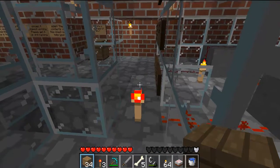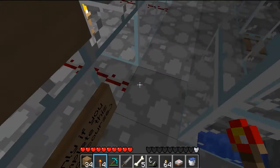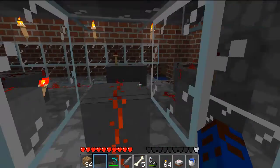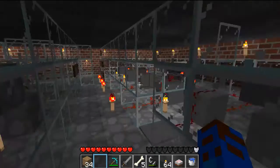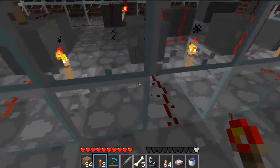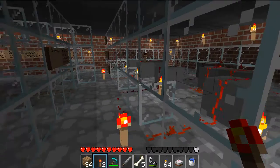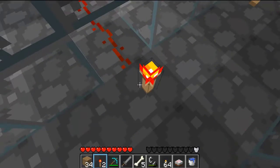You guys remember I had to figure out that puzzle and I'm still trying to figure it out. I got these redstone torches and I think you have to place them down until you figure out the right placement that would make the code. I really don't know what this code is supposed to do — I think it's supposed to open a door. Right now my brain is really hurting because there are endless possibilities.